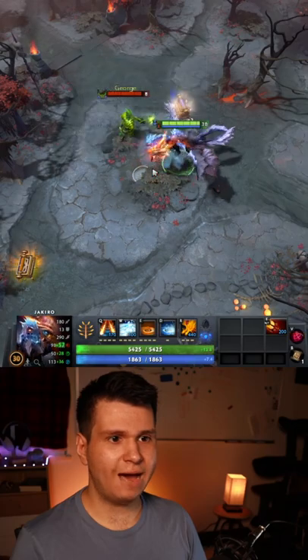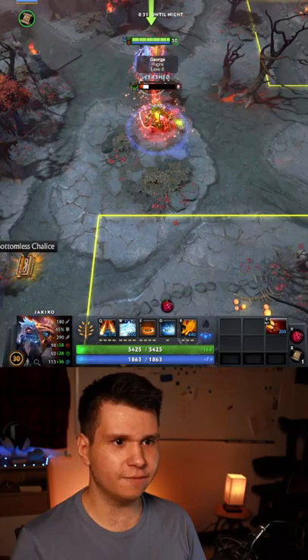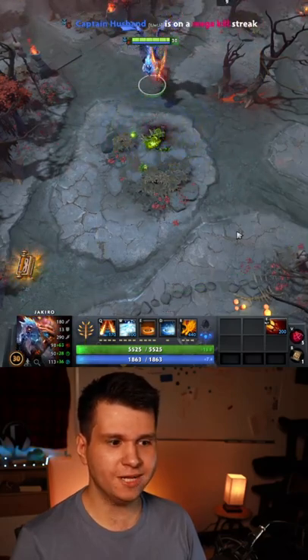The Manacles of Power give you a bunch of strength, and you can drag an enemy around like this, like Batrider Ultimate. And if you kill them inside of it, you get 5 permanent strength.